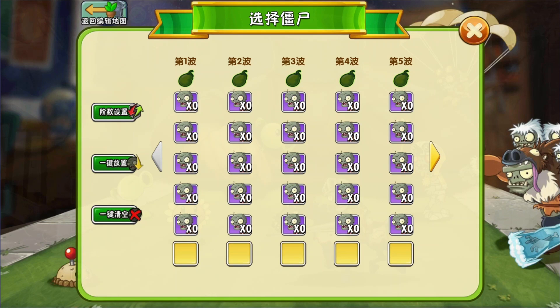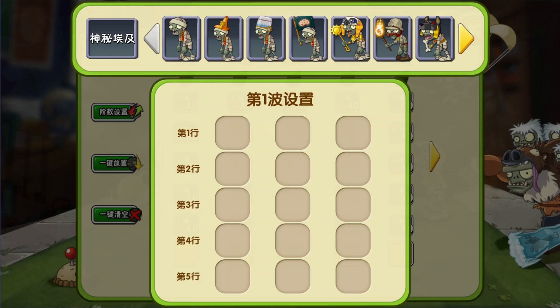Here we have the zombie selection menu. Each of the columns labelled 1, 2, 3 and so on are the waves. To add zombies we just click on one of the purple zombie icons in the respective wave we want to edit. Now that we're inside wave 1 we can see each of the 5 rows, which correspond to each of the 5 rows of the lawn. Placing a zombie further to the right or left of the row means it will either come first or last in the wave. To select our zombies we can use the menu up the top here.